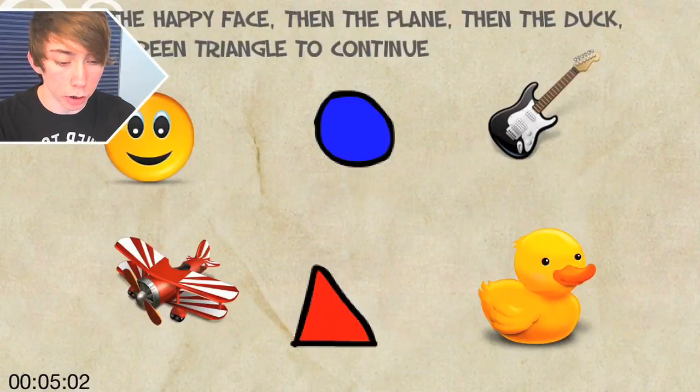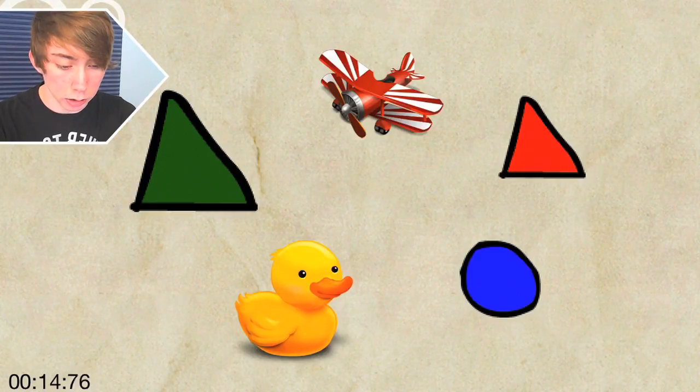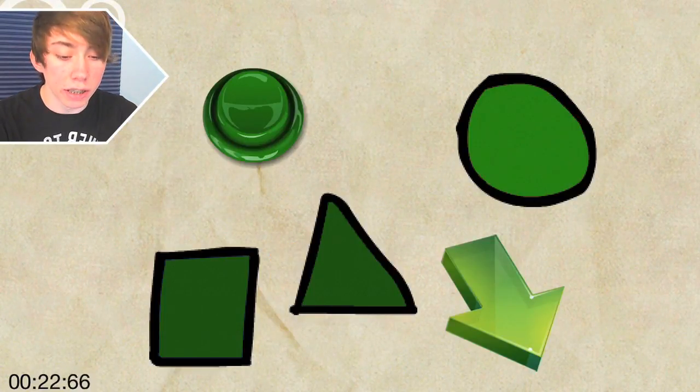Where was it? Oh — boom, there you go. Blue. Okay, happy face, then the plane, then the duck, then the green triangle. Happy face, plain — I don't — then the duck. Oh, it just didn't move.